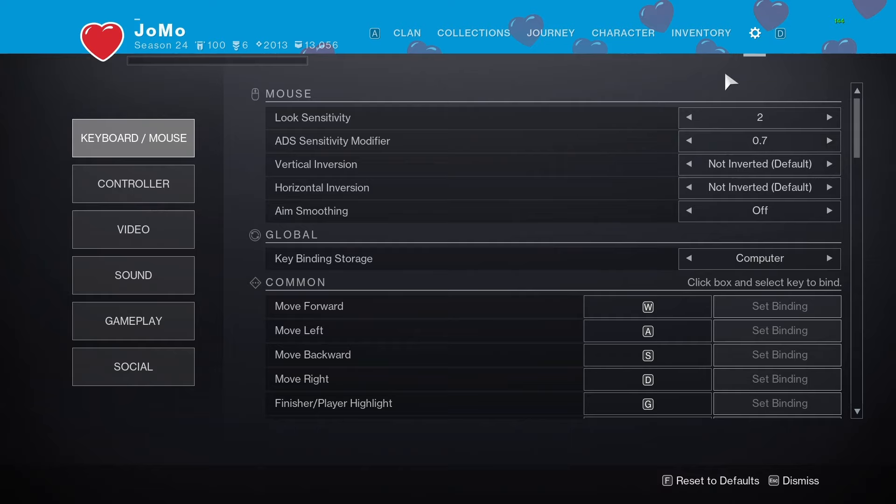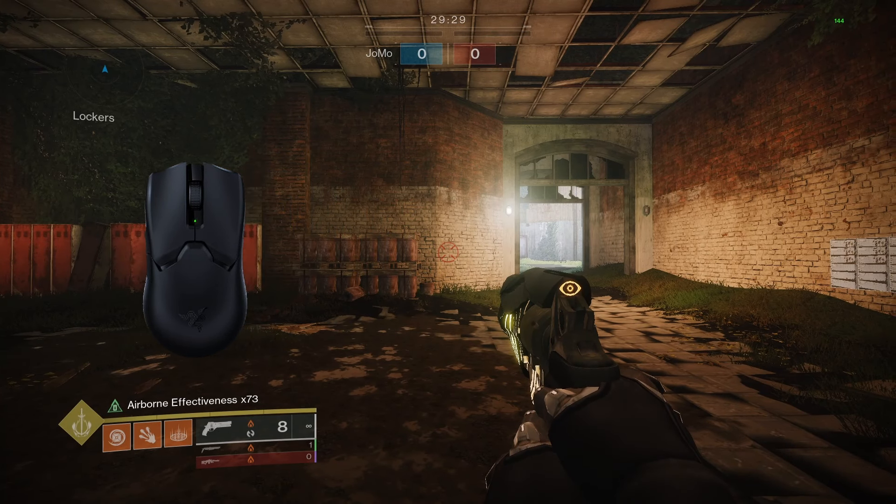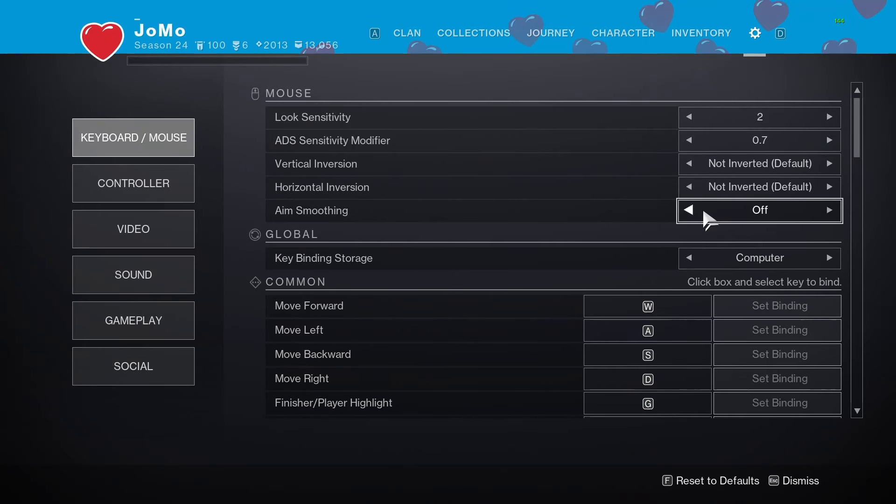Vertical and horizontal inversion — please just turn this off. Horizontal inversion means if you move your mouse to the left, you will look to the right, so please keep both off. Aim smoothing, also please turn this off. It makes your aim more "smooth," but with it on it tries to correct your input and just makes it weird. Please keep this off.